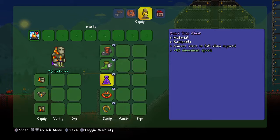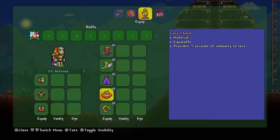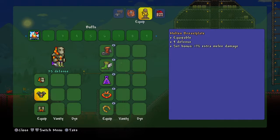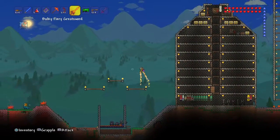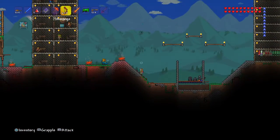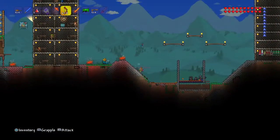It causes stars to fall when injured. I've got Hermes Boots, Rocket Boots, Lava Charm, Lucky Horseshoe — I love this one. And by the way, you need to get this bow because it takes any arrows and turns them into Spectre Arrows.